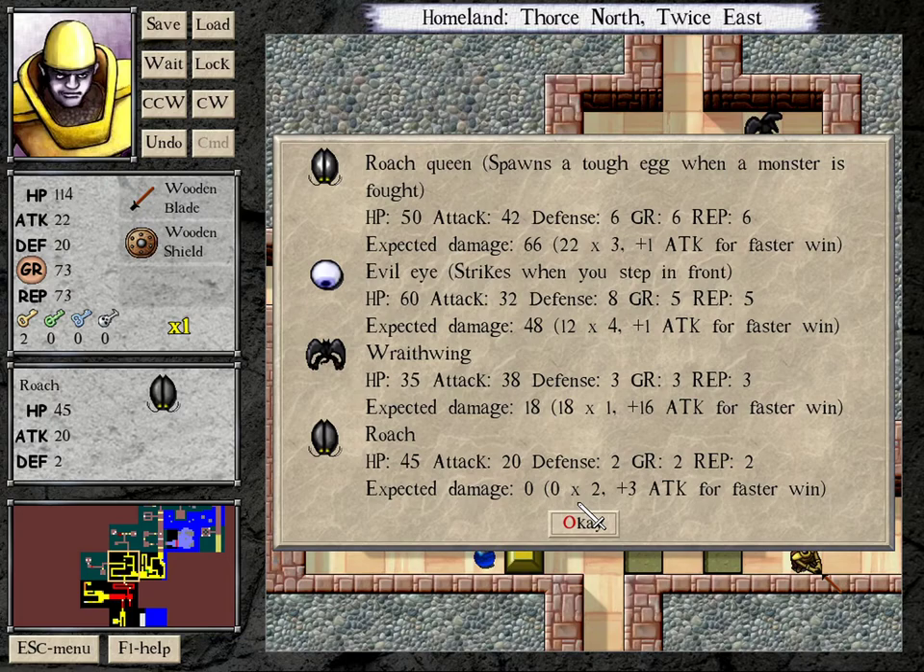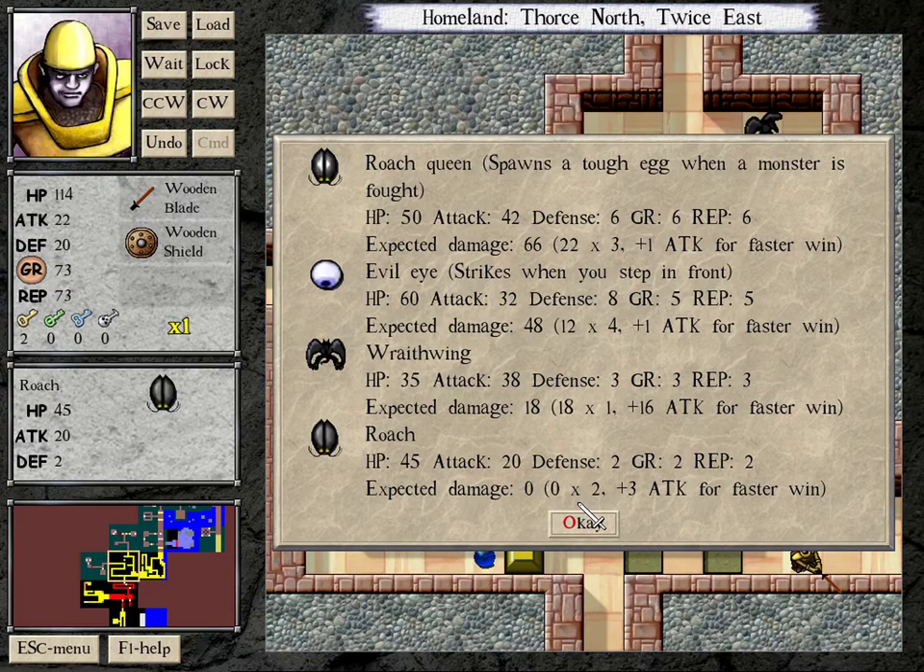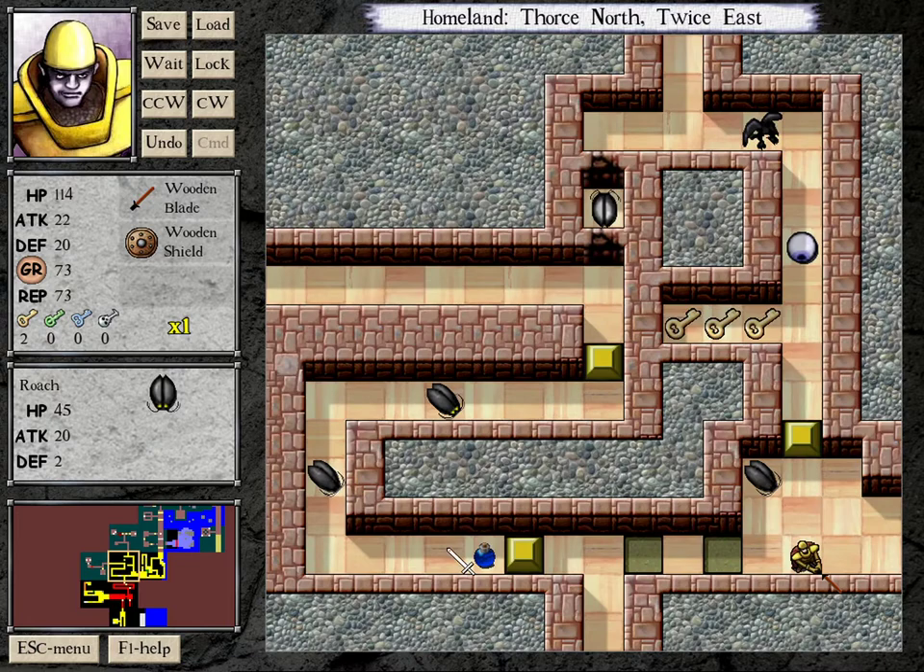The wooden shield has now been gotten! You can see now that when we go back out here, stuff has become much much cheaper — roaches are now free, wraith wings are only 18 instead of 28 damage, evil eyes are 40 HP cheaper to kill. Everything is significantly cheaper.